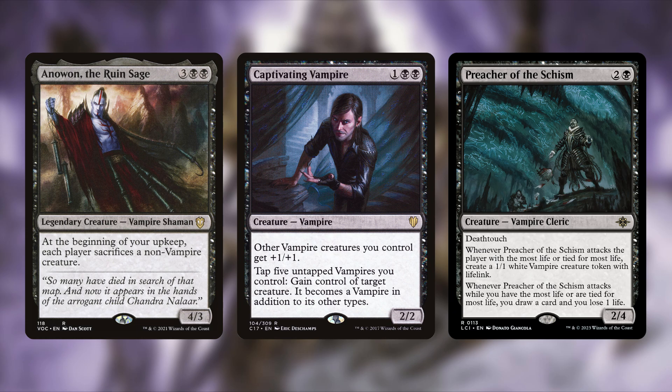Up next we have Captivating Vampire. This is one and two black for a total of three — it's a 2/2 vampire. Other vampires you control get +1/+1. You can also tap five untapped vampires you control to gain control of target creature; it becomes a vampire in addition to its other types. We don't give back what we steal. It's a vampire lord that will convert opponents' creatures too.